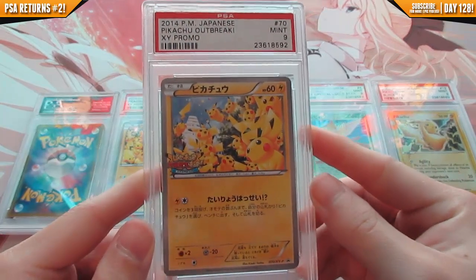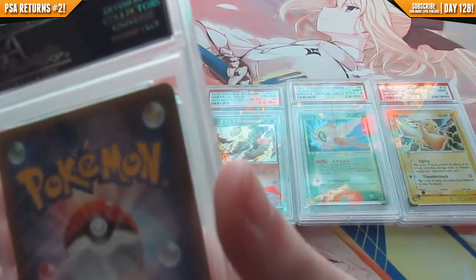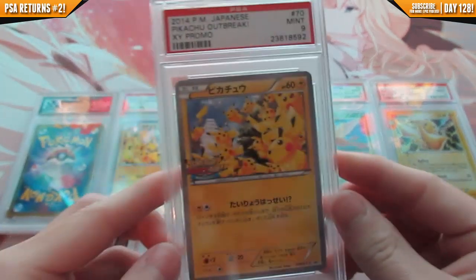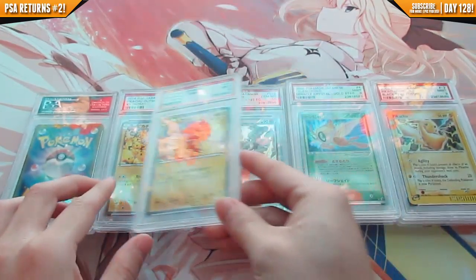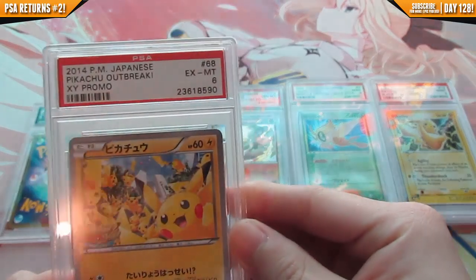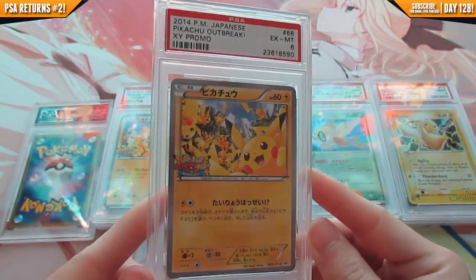Here's the second of the Pikachu Outbreak promos — it received a mint 9. Too bad it didn't get gem mint 10. I had no idea why it didn't. I was hoping to get all the Pikachus in gem mint 10 because they were all fresh.